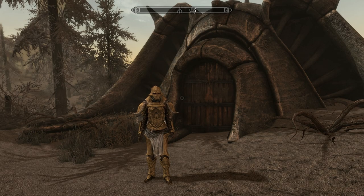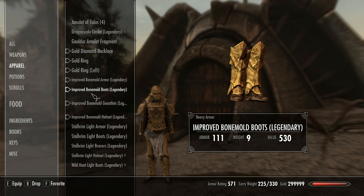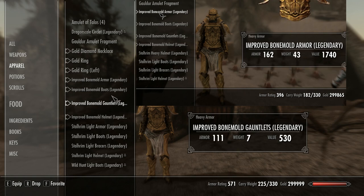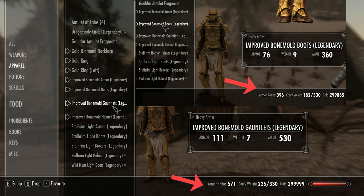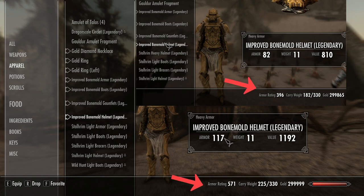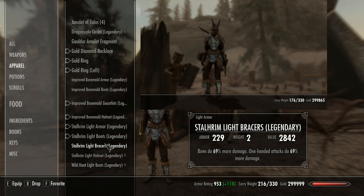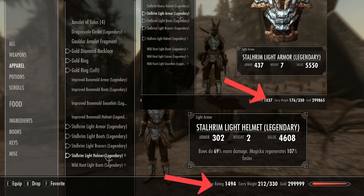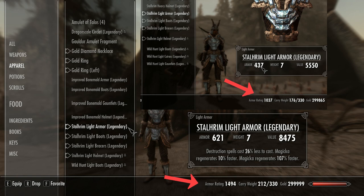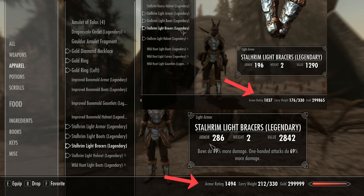Let's have a quick look at what we created. Starting with the improved bone mould armor — bearing in mind I have absolutely nothing in heavy armor at all. It was 396 on the sample piece, and we've now managed to get up to 571. That is pretty significant. Now let's look at Stalhrim. The original sample piece was 1,037 armor rating, and the new stuff we just created is 1,494. That's 450 hit points difference — pretty massive.